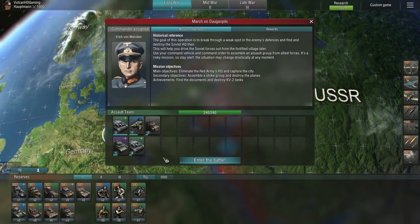So I'm going to be recording it from scratch and I will read the historical reference. The goal of this operation is to break through a weak spot in the enemy's defences and find and destroy the Soviet HQ. This will help you drive the Soviet forces out from the fortified village later. Use your command vehicle and command order to assemble an assault group from allied forces. It's a risky mission so stay alert - the situation may drastically change at any moment. Mission objectives: the main objective is to eliminate the Red Army's HQ and capture the city. Secondary objectives are to assemble a strike group and destroy the planes. Achievements include finding the documents and destroying the KV-2 tanks, which I would assume is going to be quite difficult because KV-2s of course.